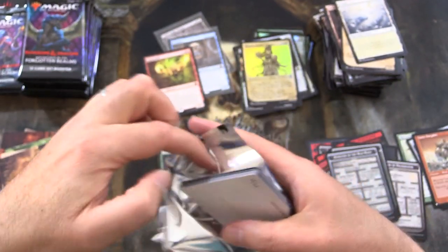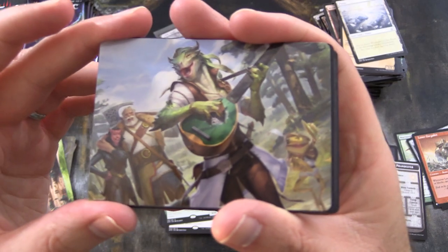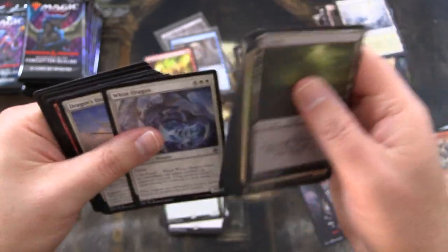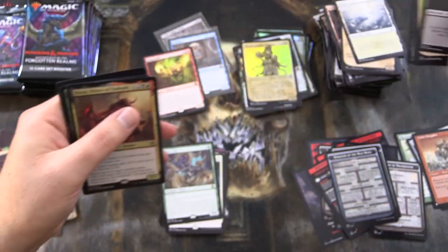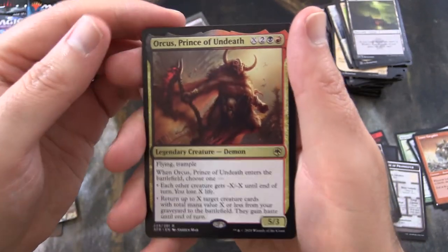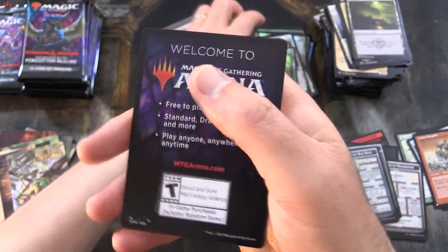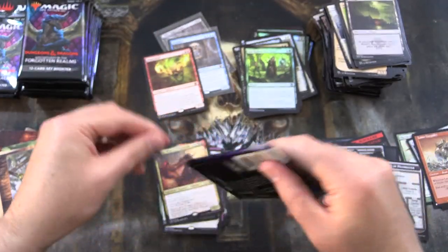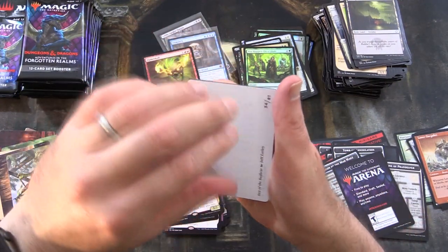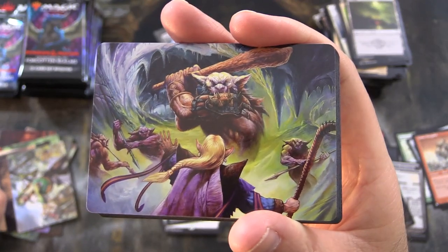We're over halfway through now. Wandering Troubadour up next — it's like a lizard playing a lute or something. The rare is Orcus Prince of Undeath in the Rakdos colors. Foil 'You Happen on a Glade.' And welcome to the Arena — what are you playing? Any skeletons or beholders brewing? Den of the Bugbear — that's the dungeon module artwork, pretty cool.